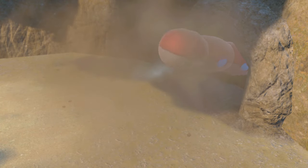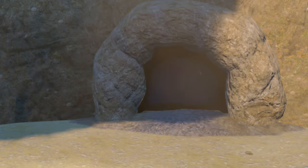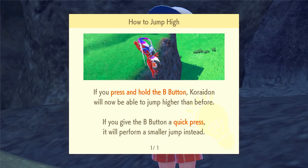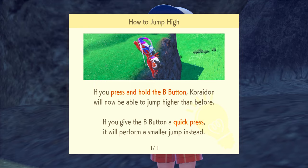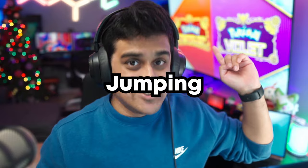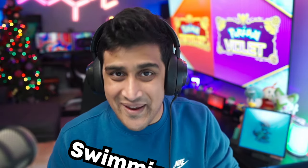Once you defeat Orthworm it's going to roam around the map, go into a little cave, break it open, eat its Herba Mystica, Arven helps you fight it again, and once you defeat it you'll have access to Jumping. So now you've unlocked Jumping, Swimming, and Dashing — and we're not even done.